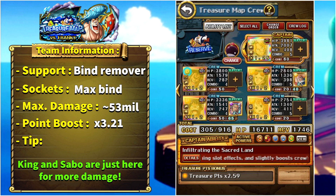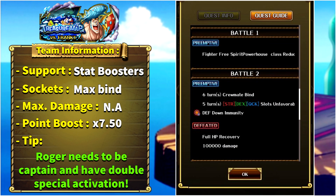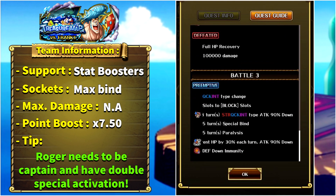For the final team of the video we have the Intrusion Battle against Frankie. He will be either QCK or INT, Fighter, Free Spirit, and Powerhouse units get special cooldowns reduced. In stage two we get six turns of sailor bind, five turns where STR, DEX, and QCK slots become unfavorable, and the boss gains defense down immunity. When defeated, the mini boss fully recovers to maximum HP and deals 100,000 damage to us. Then in stage three, Frankie will be QCK or INT, all slots turn to block, and we get eight turns of attack down for STR, QCK, and INT units, five turns of special bind, five turns of paralysis, two turns of hunger, and defense down immunity.